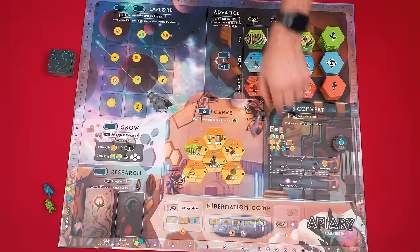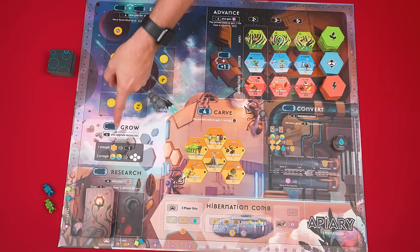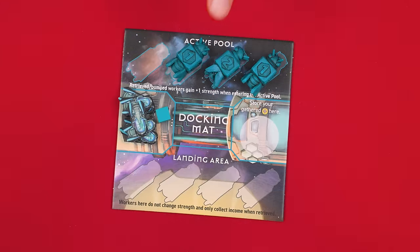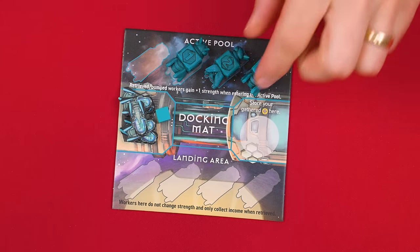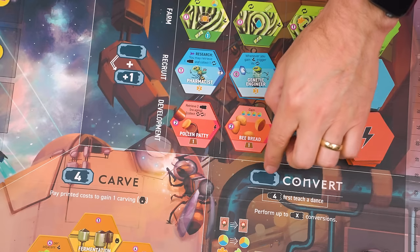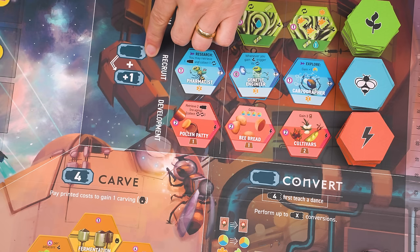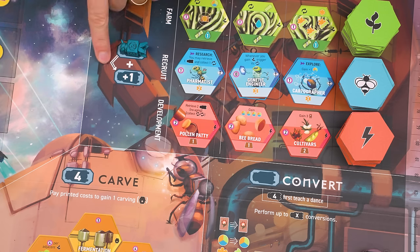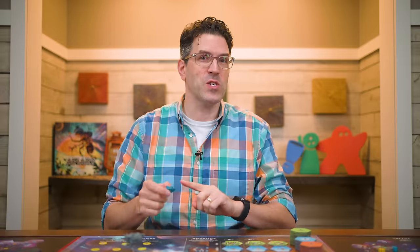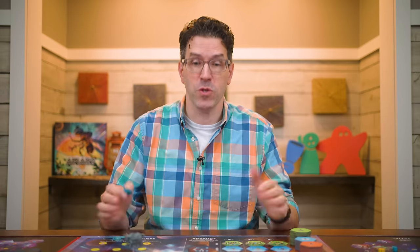The board is divided into six main areas where actions can be taken, labeled as explore, advance, grow, carve, convert, and research. Placing a worker in an area lets you take its action. To do this you need to have at least one worker in your active pool — pick any one and assign it to an action area by setting it into its action space there. Just know you can't assign a worker to a space if you have no way to use some part of the action there. Some actions will have a further cost and if you can't pay that cost you also can't assign a worker to that area.